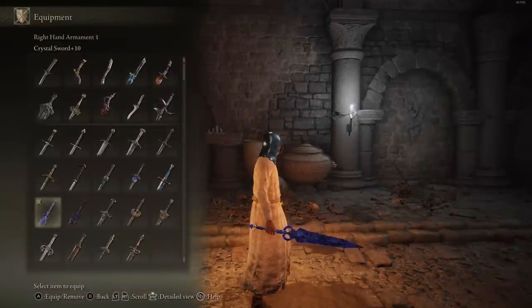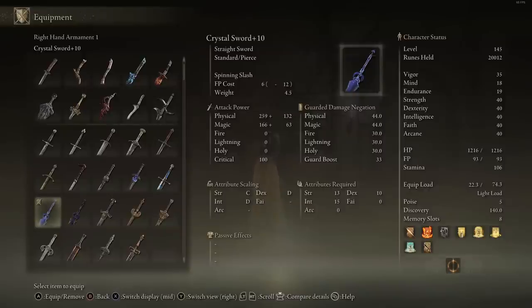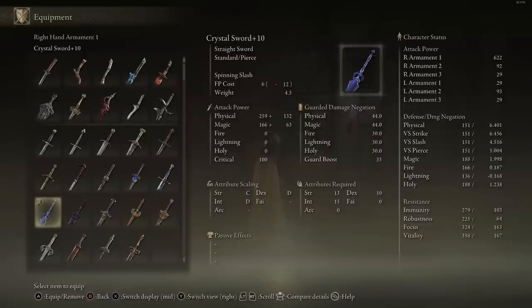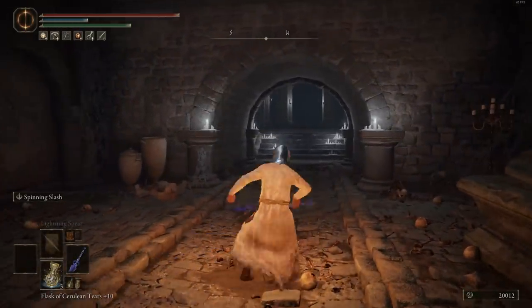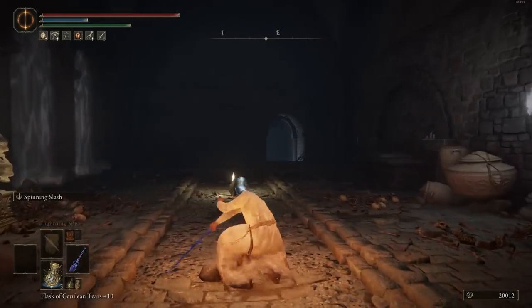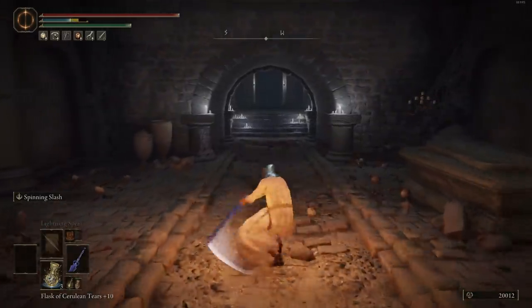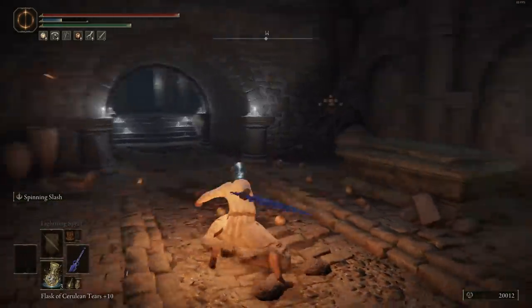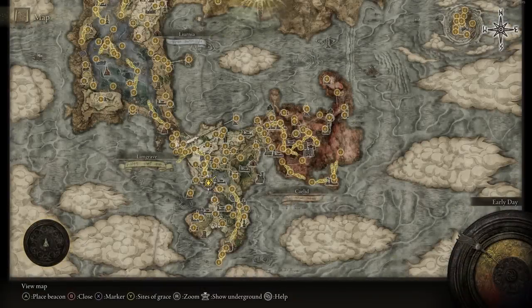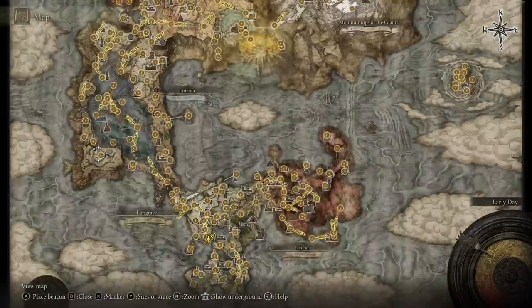Now covering the Crystal Sword. Comparing the length to the Long Sword — probably not exactly the same. It gets a C in Strength, D in Dexterity and Intelligence — obviously it's an Intelligence-based weapon — and does 622 overall damage at 40 in all stats. The moveset is exactly the same as the Long Sword, which is really nice. It has a spinning slash for the weapon art, which honestly isn't the best. Being that you can't infuse it, you can't change this, so I recommend just using this a lot offhand if you're going to Power Stance weapons.